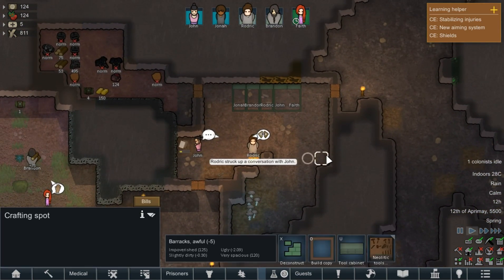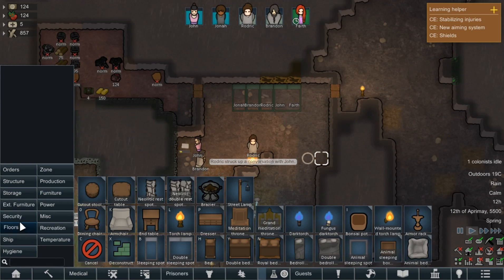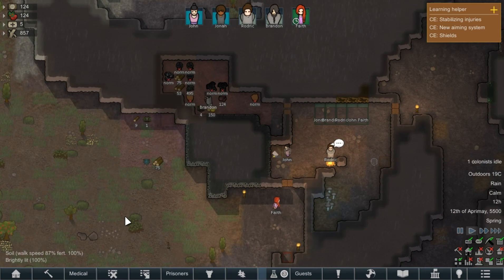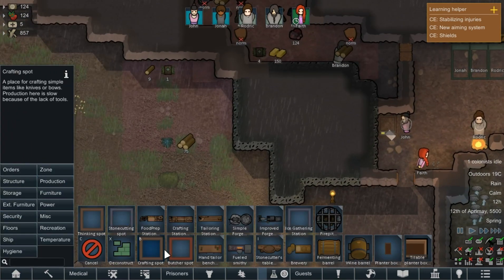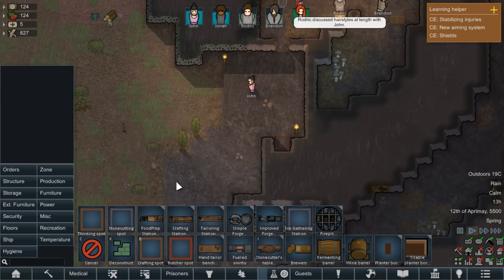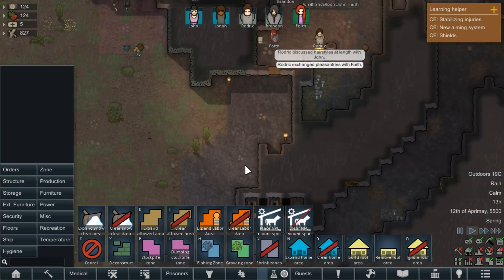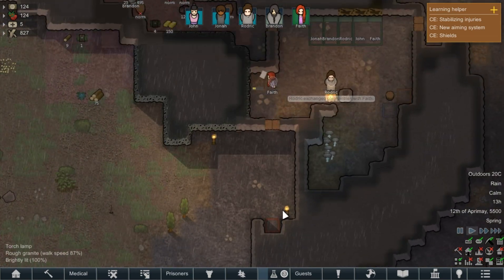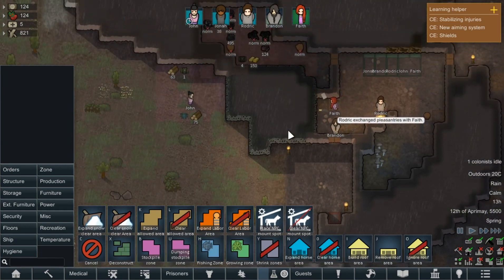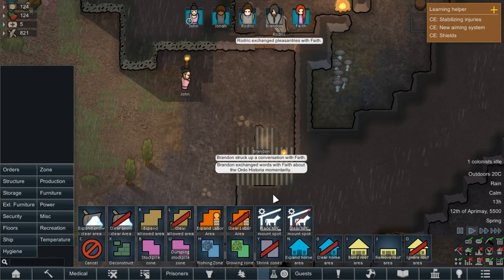I just realized I need to get furniture. Let's do a simple stool — 35 wood just for a stool. Just get a bit of stuff down so it allows them to at least be comfortable. We'll put a stone one there. We'll put an expand roof zone over the butchery spot — I probably want to wall the butchery spot in at some point to give it better production rate. What I probably want to do is put a build order to cover up this entire area so we're not traipsing mud in and out of the colony. That's done.